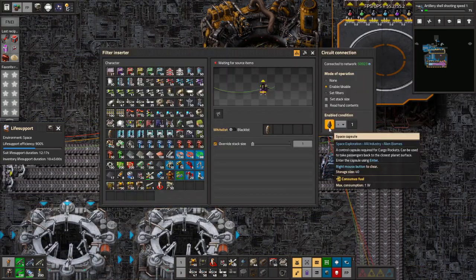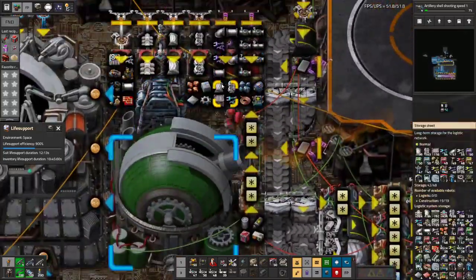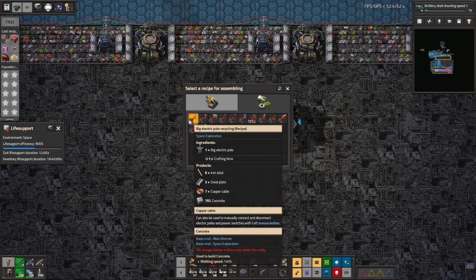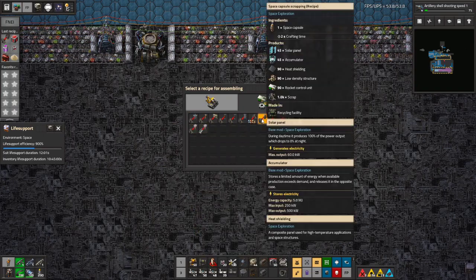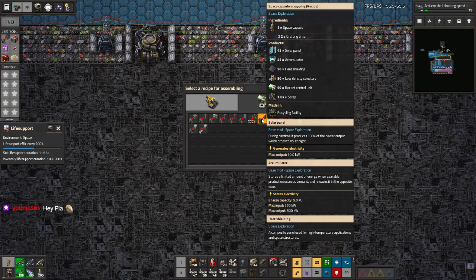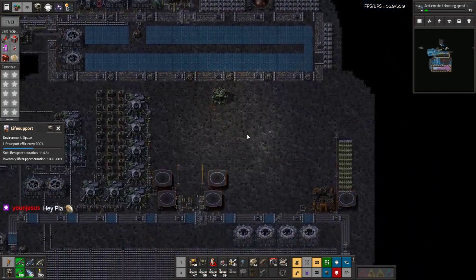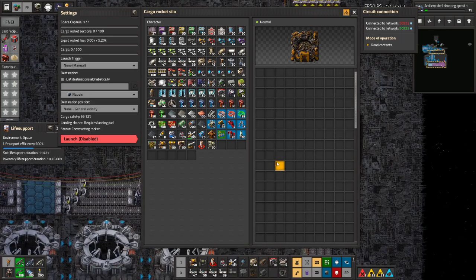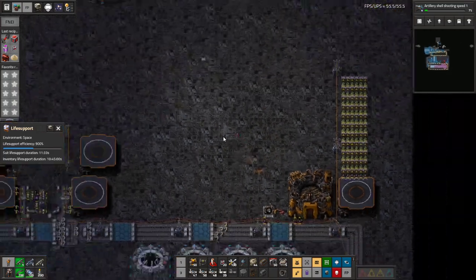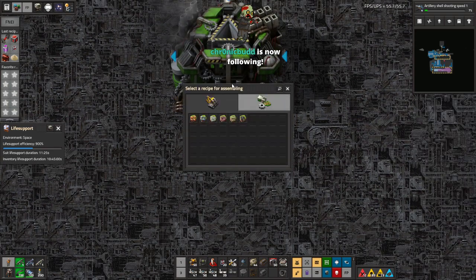What am I going to do with all of the extra space capsules? We can't recycle them, right? I think I remember finding a recycler over here. Here it is — recycling facility. So what can we do with this? We actually can. It makes solar panels, accumulators, heat shielding. Maybe we should do this on the ground. All of the space capsules are going to take up an entire stack. It's still going to take quite a while before we send one of these back downstairs. I think we'll do this recycling on the ground — I'll use productivity modules for that.